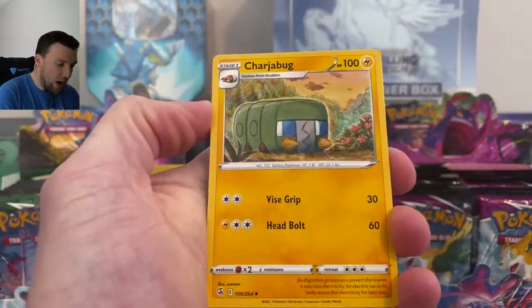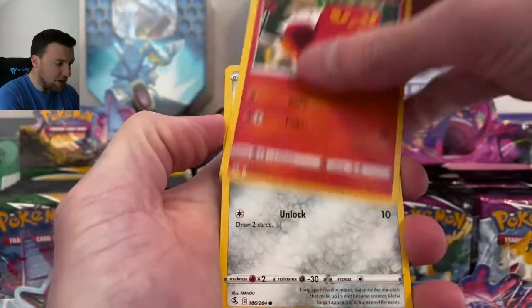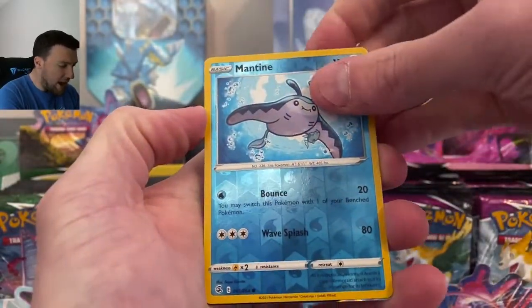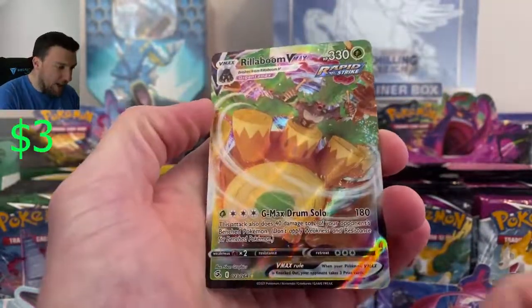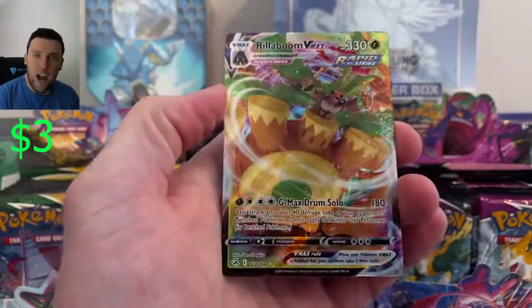There we go — Fighting Energy, Target Bug, Judge, Excadrill, Geodude, Sizzlipede, Klefki stealing all those keys, Mantine. And a Rillaboom VMAX! Fusion Strike giving us the goods right off the bat.